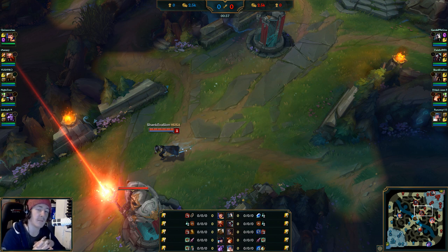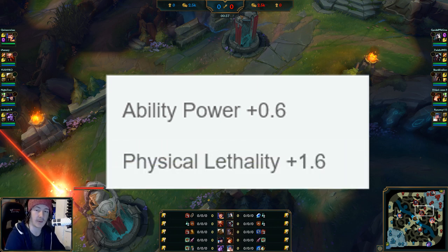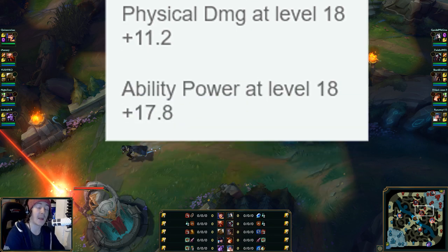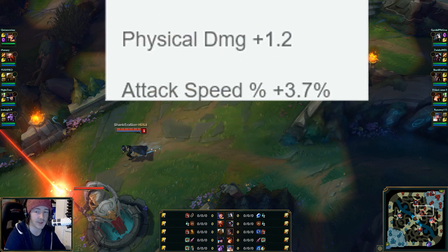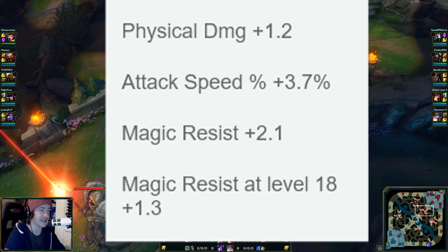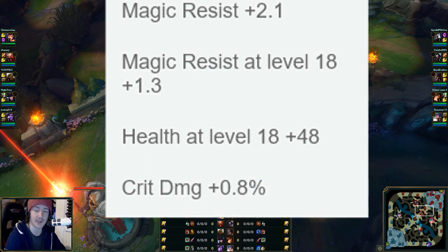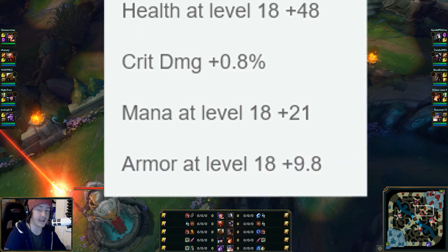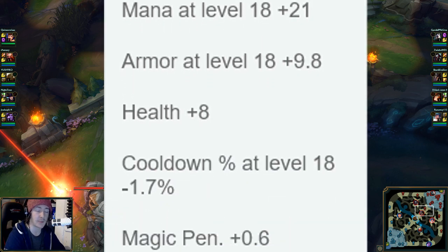So on Misfortune's rune page, the runes were: +0.6 ability power, +1.6 physical lethality, +11.2 physical damage at level 18, +17 ability power at level 18, +1.2 physical damage, +3.7 attack speed, +2.1 magic resist, +1.3 magic resist at level 18, +48 health at level 18, +0.8 crit damage, +21 mana at level 18, +9.8 armor at level 18, +8 health, +1.7 cooldown at level 18, and +0.6 magic pen.